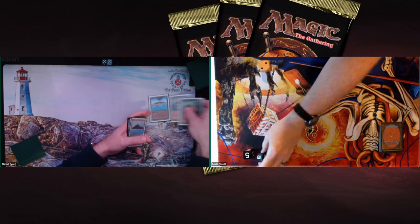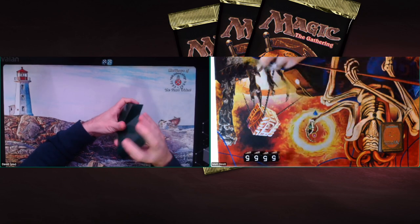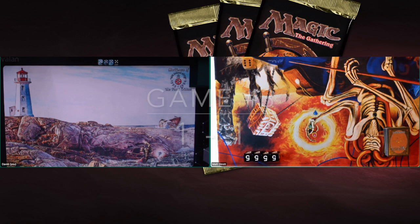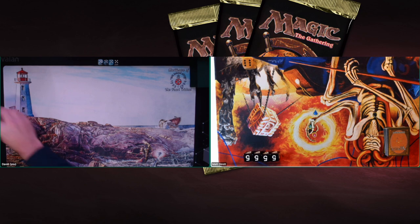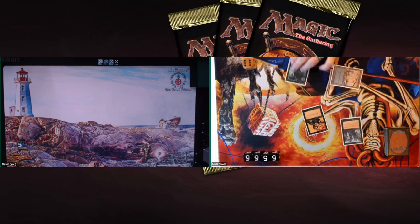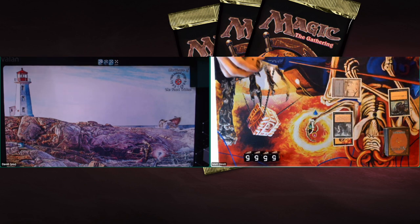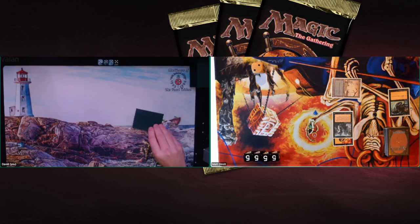Game number 3 — the deciding game! Whoever wins this goes to the finals. David takes a mulligan and starts with 6 cards. David is on the draw, which is a big difference. Matt keeps his hand, plays a Swamp, Dark Ritual — are we going to see Hypnotic Specter? No, it's a Black Knight with an Unholy Strength! A 4/3 first striker with protection from white — perhaps even better than a turn 1 Hippie for Matt. That's instant pressure for David.